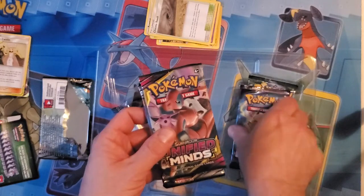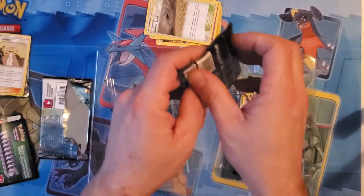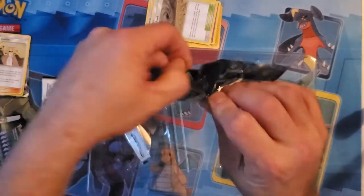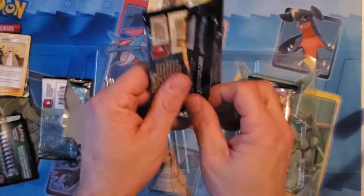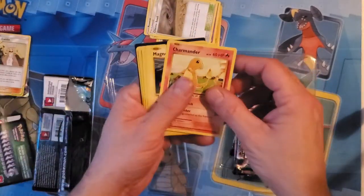We're going to skip the second Cosmic Eclipse and go to Evolutions. Evolutions pack — see if we get anything good out of here. Maybe a Full Art Charizard or a Mega Full Art Charizard. Wouldn't that be sweet? I doubt it, but that would be nice.